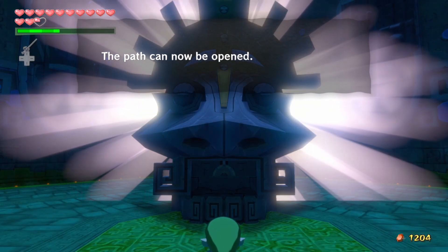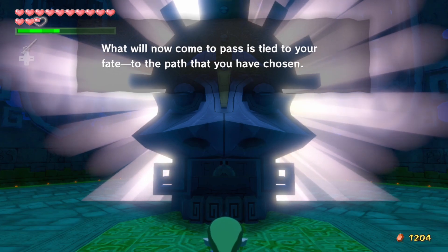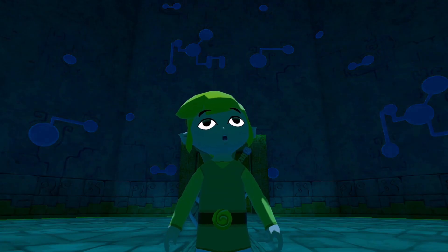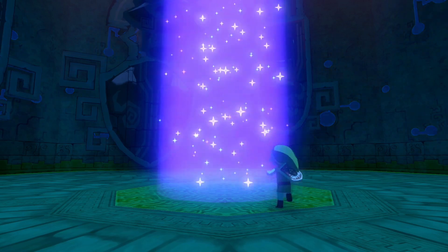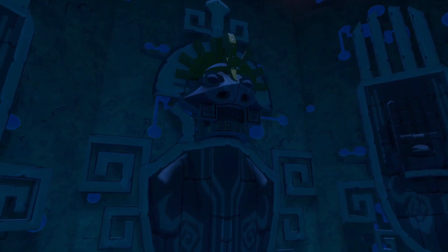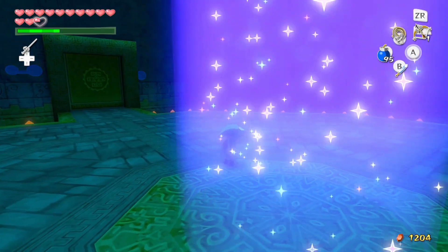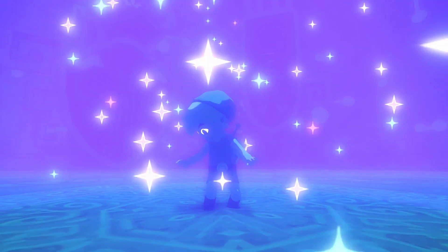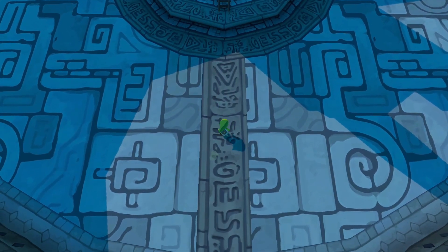Godan speaks: 'The path can now be opened. Oh chosen one, what will now come to pass is tied to your fate, to the path that you have chosen. Go forward with caution.' We just have to prove ourselves to Godan and he will let us leave and he'll return to the wall - he is 150% a challenge, not an enemy. He's gonna place himself back into the wall and sneeze out a heart container for us. We deserve it. Heart container 14, which is a little bit bonkers that we have that much already. Let's go ahead and hop into the light and be swept up yet again.